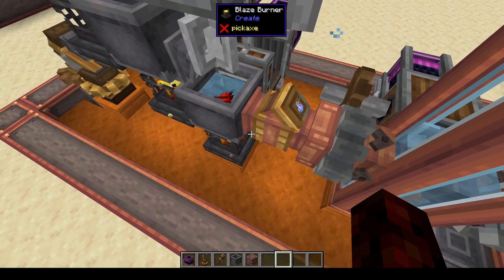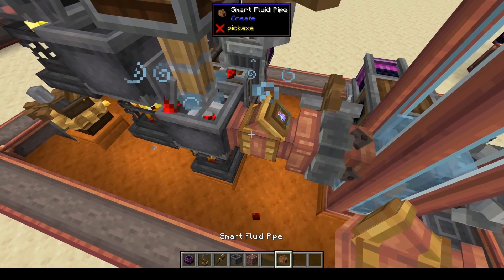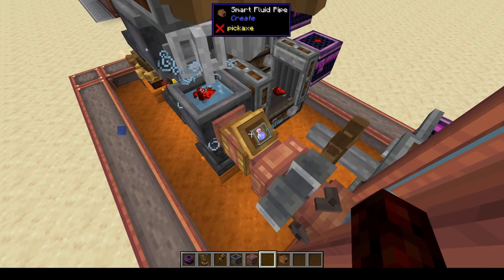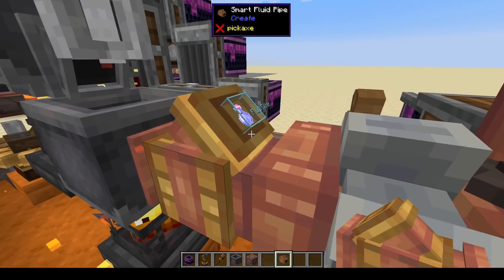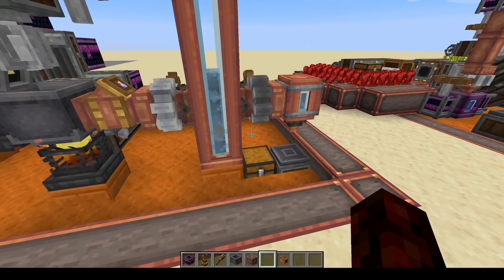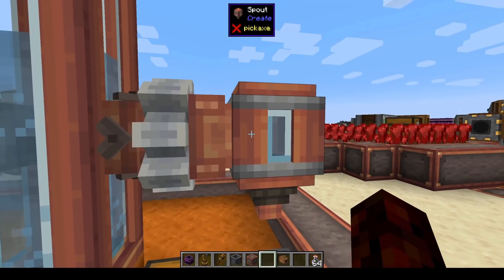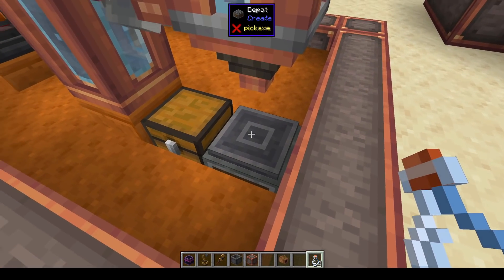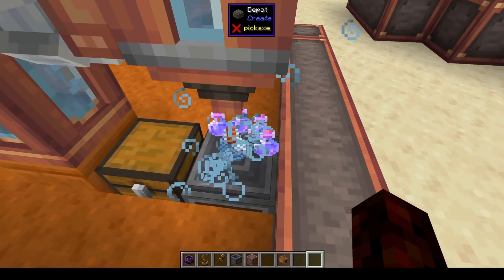To get the finished potion out of the basin and into storage, we use a pump. When pumping out with a pipe, it doesn't discern between the result and the input, so to make sure we get the right thing we put a smart fluid pipe on there with the final potion in the filter slot. We right click the filter slot with the finished potion and it will only pull out that potion, sending it up into a tank for storage. To bottle the potion, we have a spout at the edge with a mechanical pump going to it - just throw glass bottles onto the depot and it crafts eight potions.